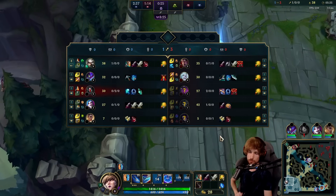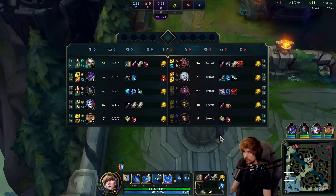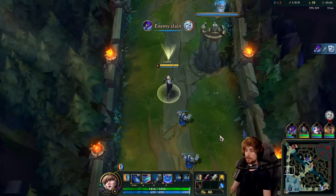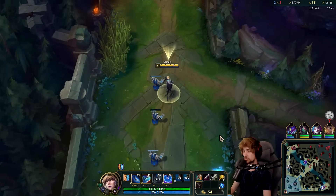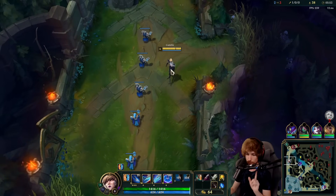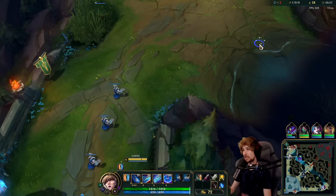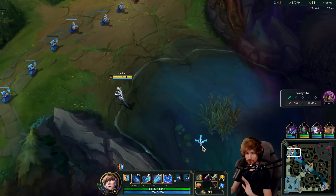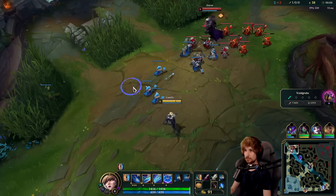What you need to know about Camille: this champion scales really well. Like, really well. Most of the top lane matchups you're going to end up outscaling, with a few exceptions. Now, despite Camille having a good early game, there's one weakness that she has — and I don't like it. She has really terrible waveclear. Like, absolute. It's terrible. In comparison with other top laners, the waveclear is just ridiculously bad.